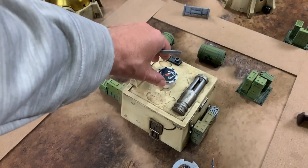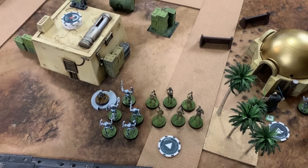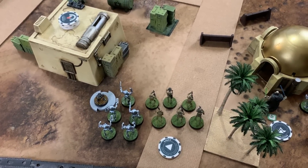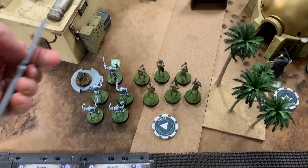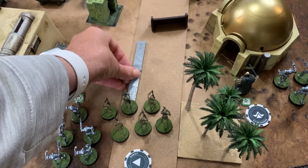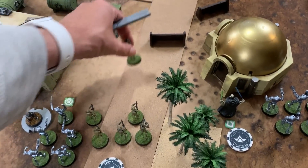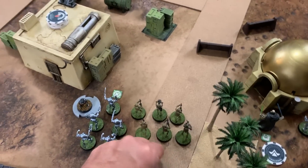Michael pulls a trooper unit from the stack. With no one in range three to signal attack, he uses electrobinoculars on a B1 unit to pass an aim token, then moves them up to heavy cover and takes a dodge token for the second action.